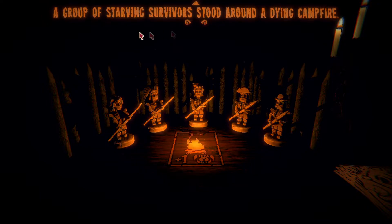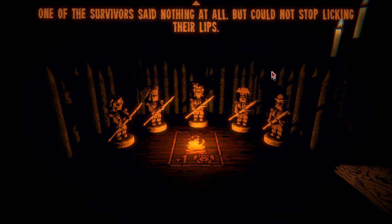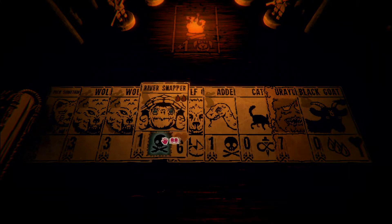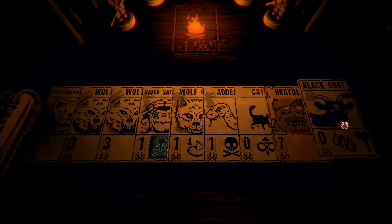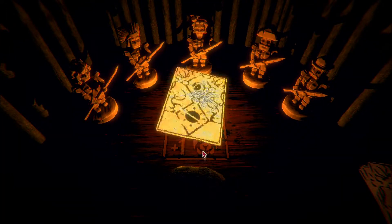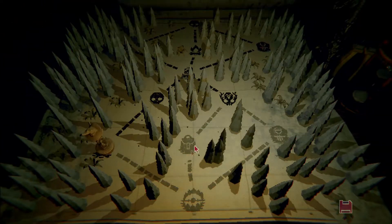A group of starving survivors stood around a dying campfire. There's room for a creature on the fire - the warmth will enhance its power. One of the survivors said nothing but could not stop licking their lips. So we can make something stronger. What about the cat? We know we want the cow there if it ever gets into a position where it's going to attack. The power of the cat was enhanced by the warmth. One of the survivors began pulling a knife from their pocket - you withdrew.